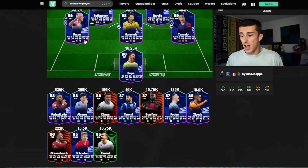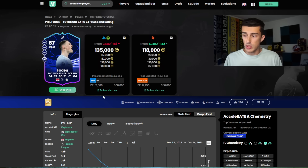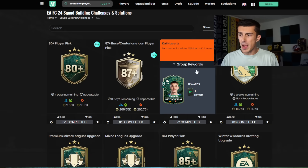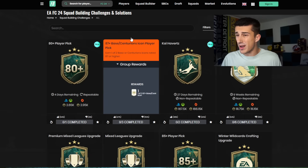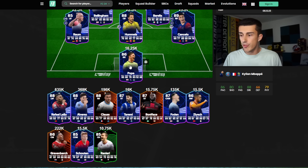We're not really even making profit on Barella if you consider tax — so that's kind of an L. Phil Foden has dropped a little bit overnight and is losing us coins right now. One reason is we didn't sell when we had profit around 160. Two, when Kai Havertz was about to come out, this card crashed down to about 125. Then Kai Havertz ended up being a left back in that new SBC, so I've been waiting for Foden to rebound. It might not happen — we might actually lose some coins on Foden.